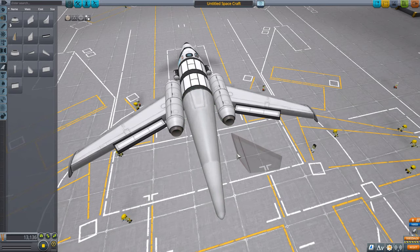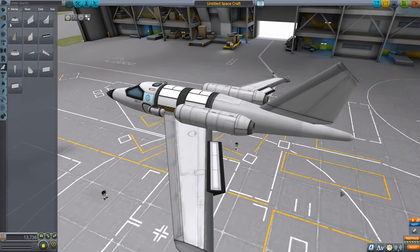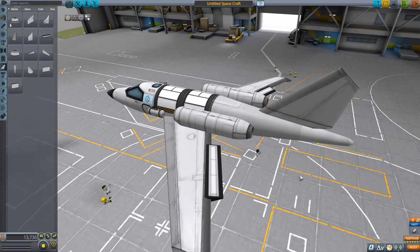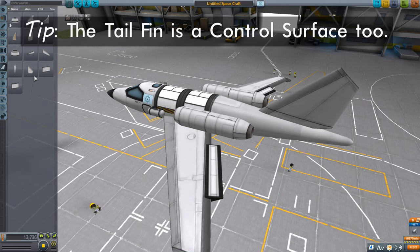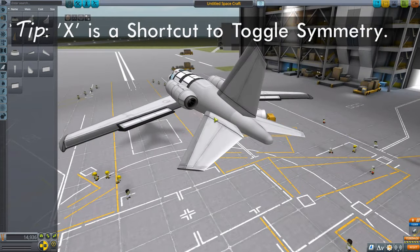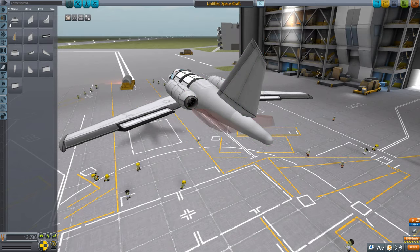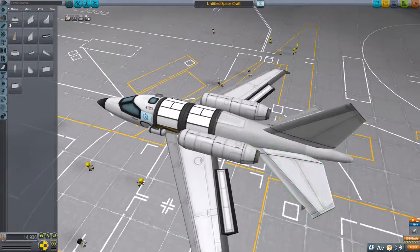We need one more control surface. We're going to use the tail fins again and put them on two-way symmetry by pressing X. We'll place them horizontally. That's looking good — we're starting to get something that actually looks a little bit like a plane.